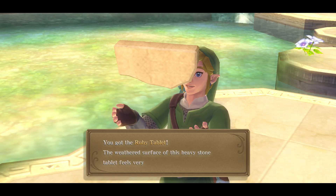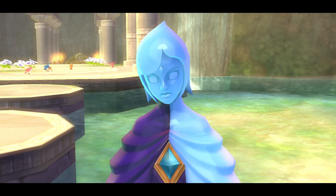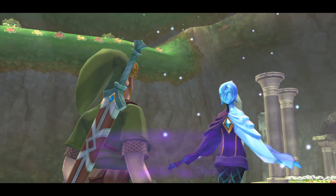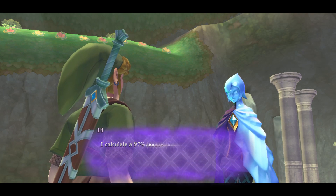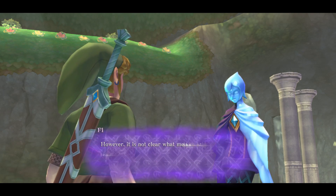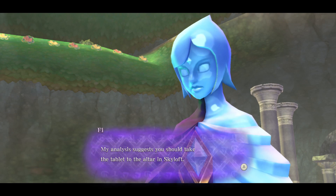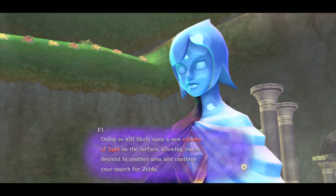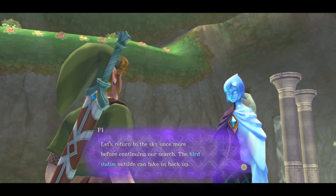You've got the ruby tablet. The weathered surface of this heavy stone tablet feels very old. It would appear that Zelda purified herself in the waters of this spring. I calculate a 97% chance that she has already set out for Eldin, where another great spring exists. My analysis suggests you should take the tablet to the altar in Skyloft — doing so will likely open a new column of light on the surface, allowing you to descend to another area and continue your search for Zelda.